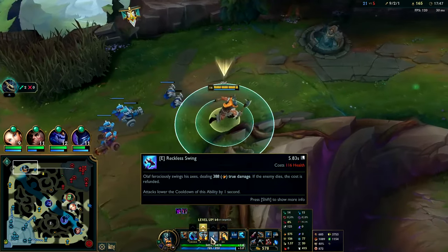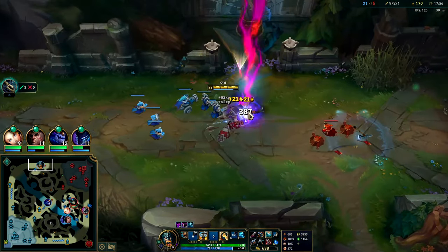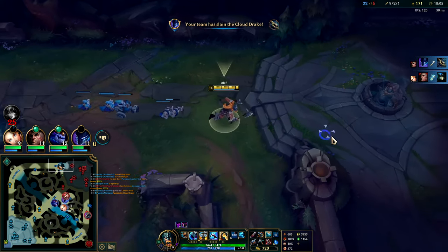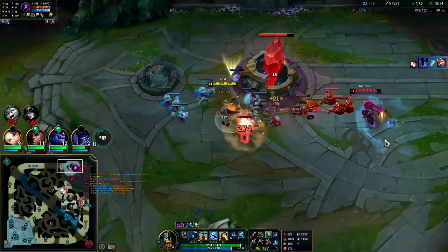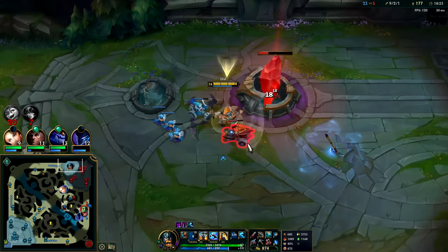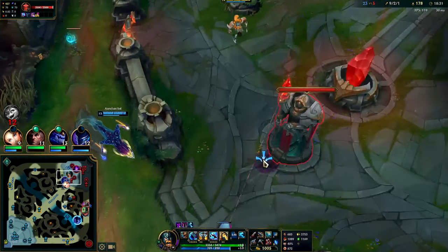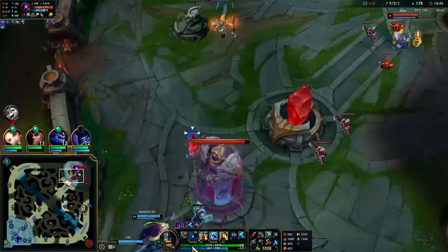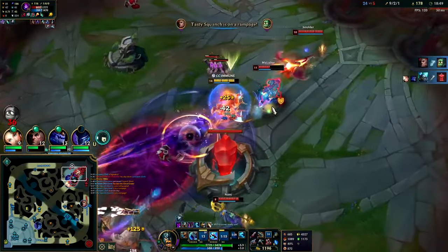Auto and E — E is more damage and it's true damage, so it's almost like two auto attacks worth of damage for the most part. If you max it last though it's kind of worthless because it's doing really less damage than your autos — level one it's only 70 damage. Taking inhib pre-20 minutes is a little early because they can't take Baron yet. Demolish is gonna do this — got him with a Q and the R, Stridebreaker auto, double reset E, go for the Nami.